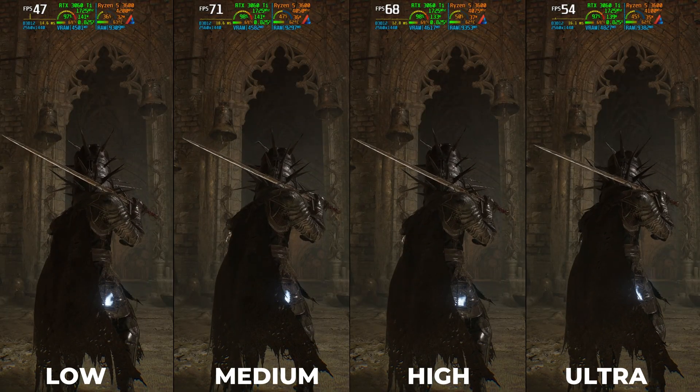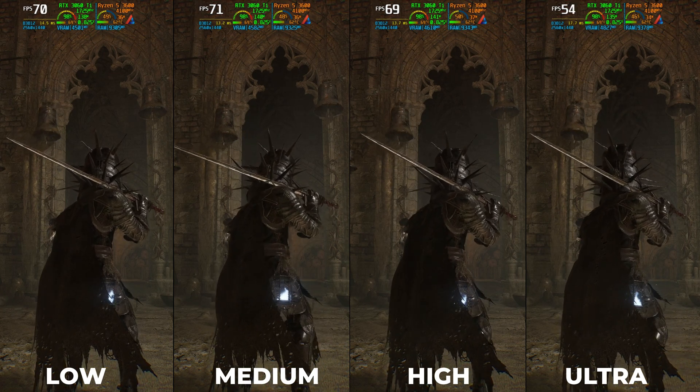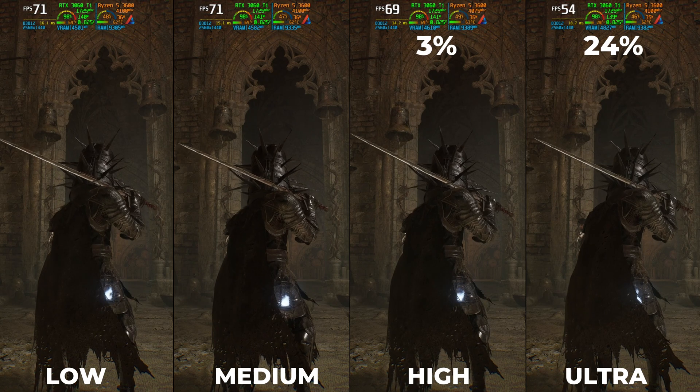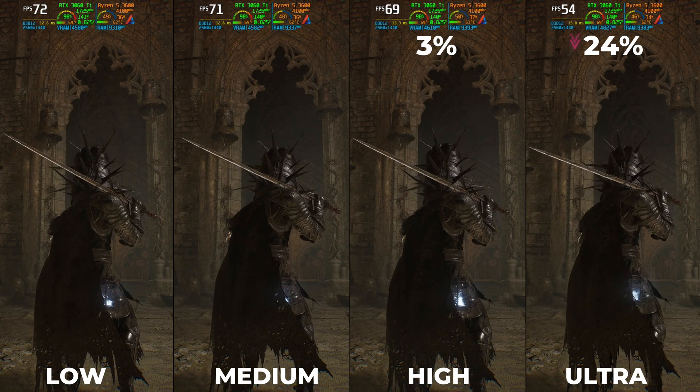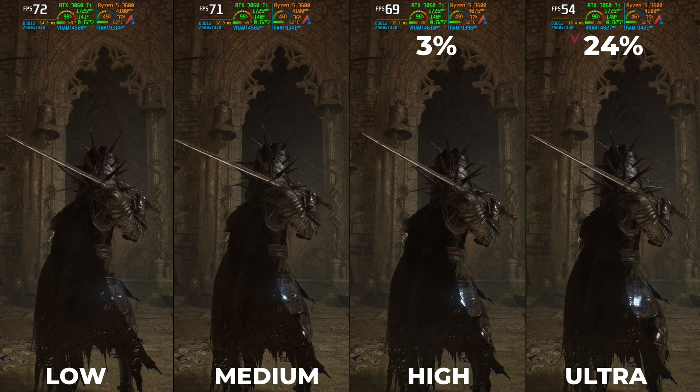Next is Global Illumination. It controls the quality of light and ambient occlusion. Low and medium may look identical, but you may notice better lighting at high or ultra settings. Moving from low to high causes a 3 to 4% performance drop, while ultra causes a 24% performance drop. Keep it at high settings.